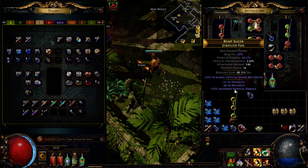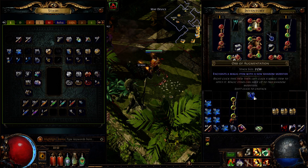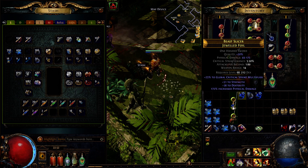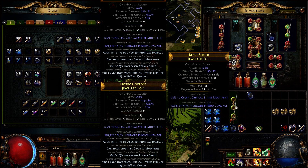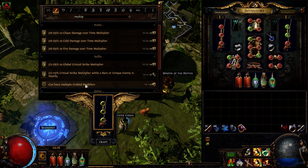I was lucky to get the Merciless prefix, but the other two mods are bad. So now I need to use two Orbs of Annulment and try to remove those bad mods. Now you can try to sell the weapon like this, or finish crafting by adding mods with your crafting bench. To finish crafting, first you need to add 'can have multiple crafted modifiers.'